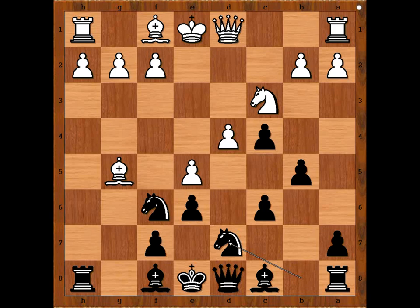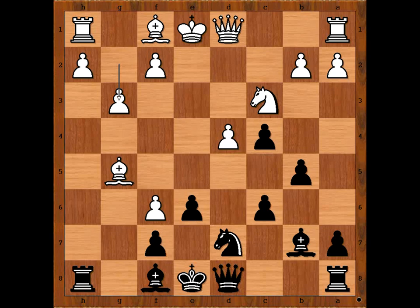Knight from b to d7, g7. Pawn takes knight — white is a pawn up. Bishop to b7. g3 — this is the most played move. c5, attacking the white center, and also threatening bishop takes rook.